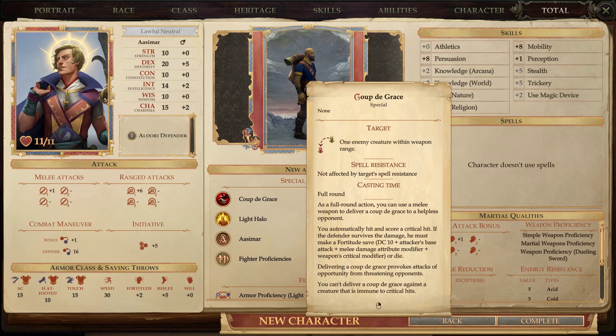Coup de Grâce: as a full-round action, you can use a melee weapon to deliver a Coup de Grâce to a helpless opponent. You automatically hit and score a critical hit. If the defender survives the damage, he must make a Fortitude save — DC 10 plus attacker's base attack plus melee damage attribute modifier plus weapon's critical modifier — or die. Delivering a Coup de Grâce provokes attacks of opportunity. You can't deliver it against a creature immune to critical hits. That's going to be very, very useful.